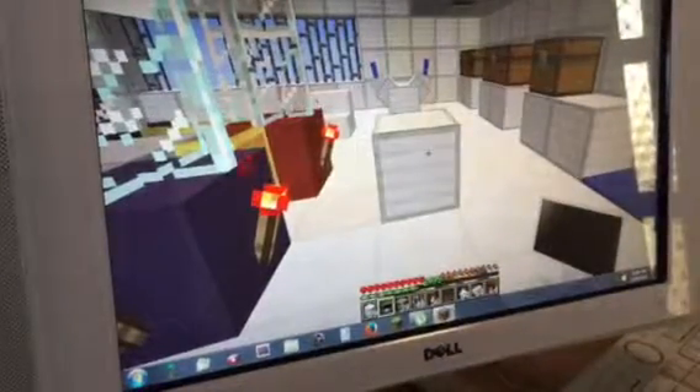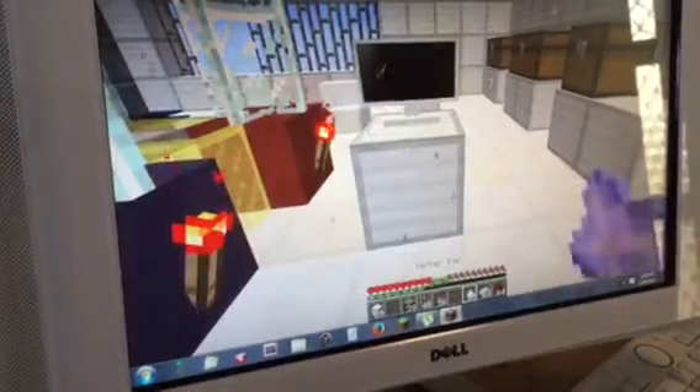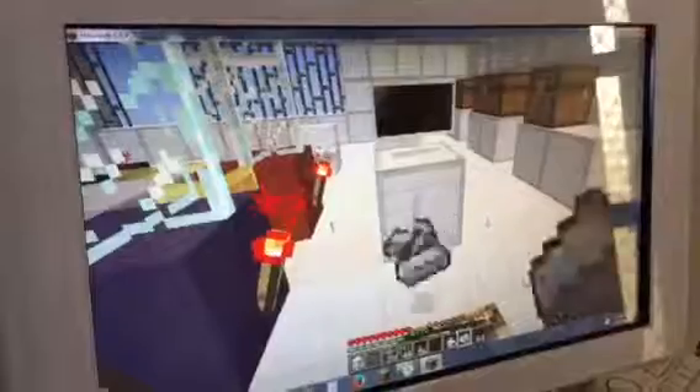The way you place it down is you throw it down. To get the Iron Man suit you need to throw one nether star, a stack of iron, and a stack of redstone. If it doesn't work I'll try throwing it on the computer, but I think it'll work.